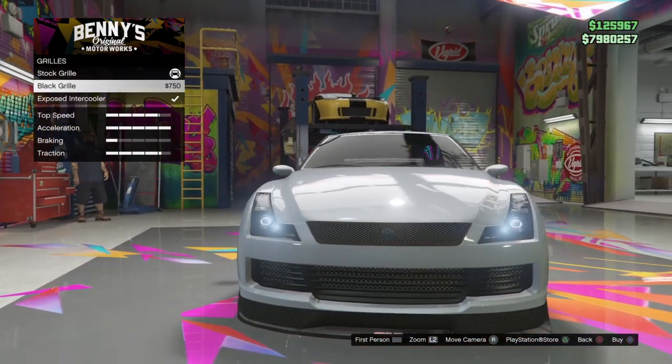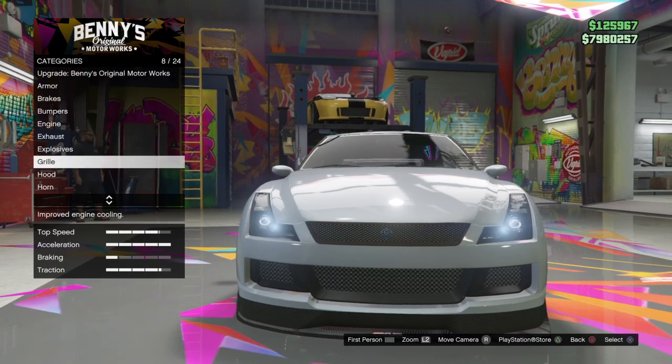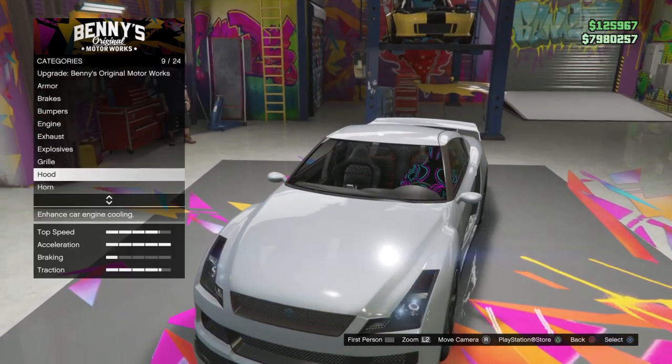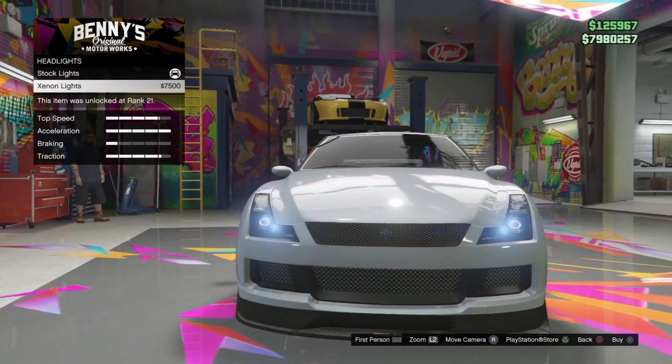For your grill, you can go to the stock grill or you can get the exposed intake cooler. For hood, you can get the stock hood. For lights, you can get the stock lights or the lights right here.